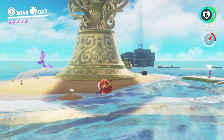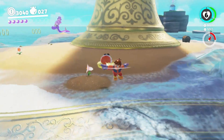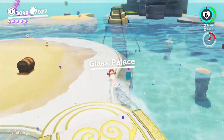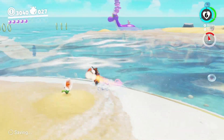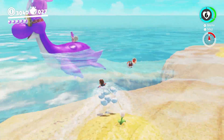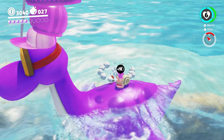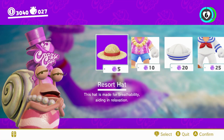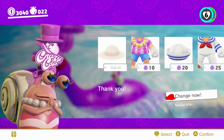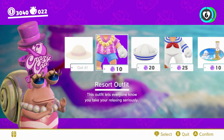Jest sklepik pływający i checkpoint. Szklany pałac. Tym razem mamy strój wypoczynkowy - resort.